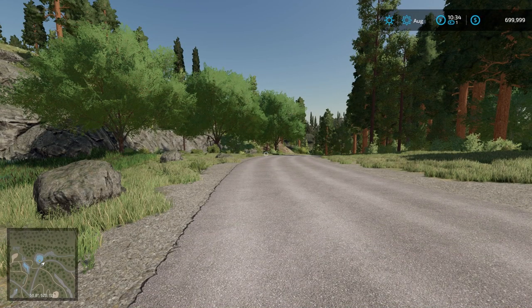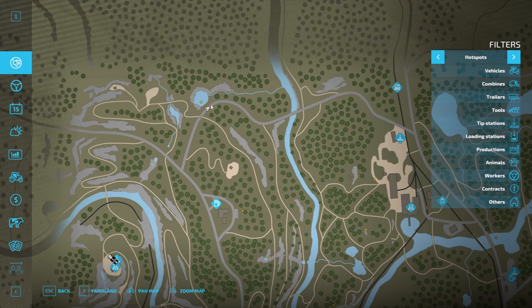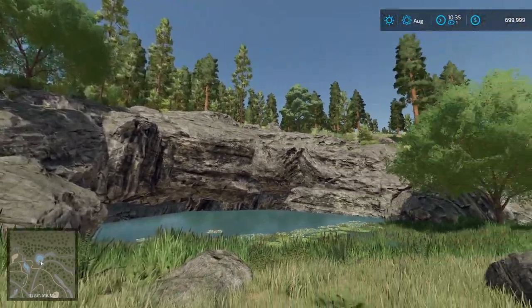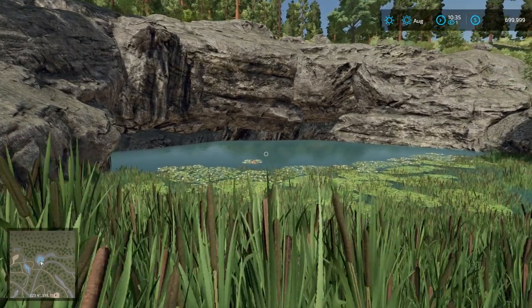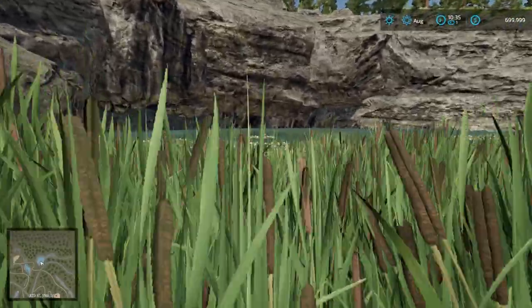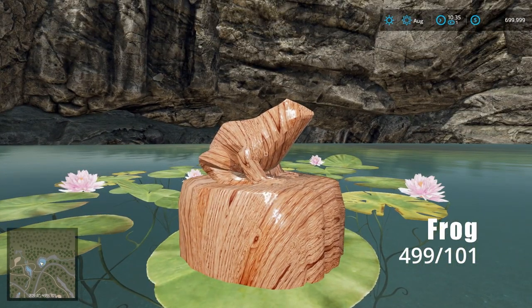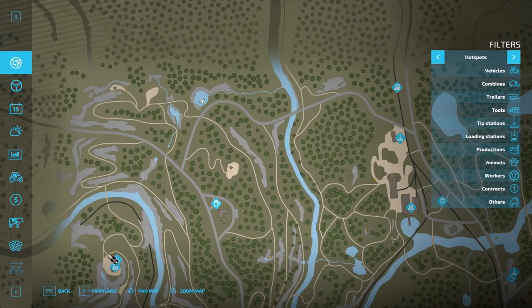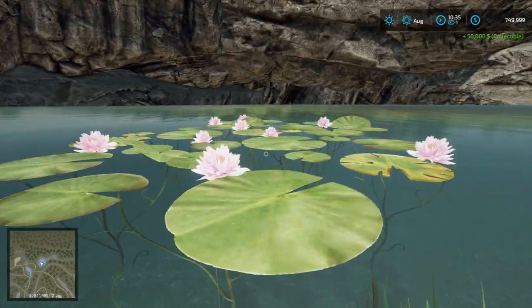Our next one is found at the very far north of the map — probably the furthest north you'll go for any collectible. There's a beautiful circular pond right at the very top of the map. Waiting out in the water on his lily pad is Mr. Frog at coordinates 499, 101. Grab him — seven more to go.